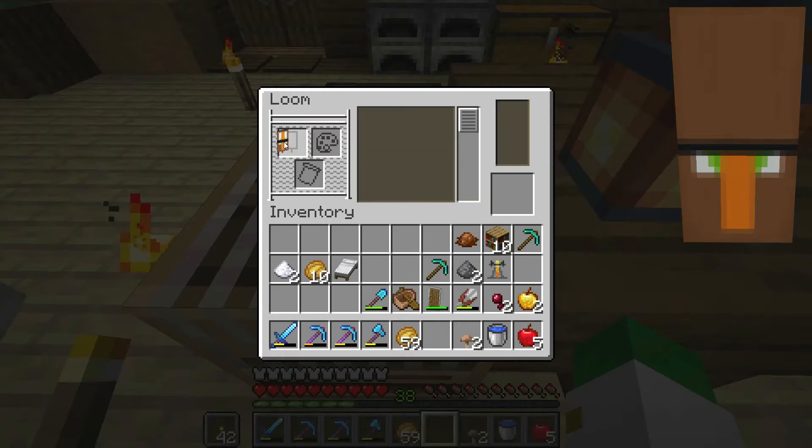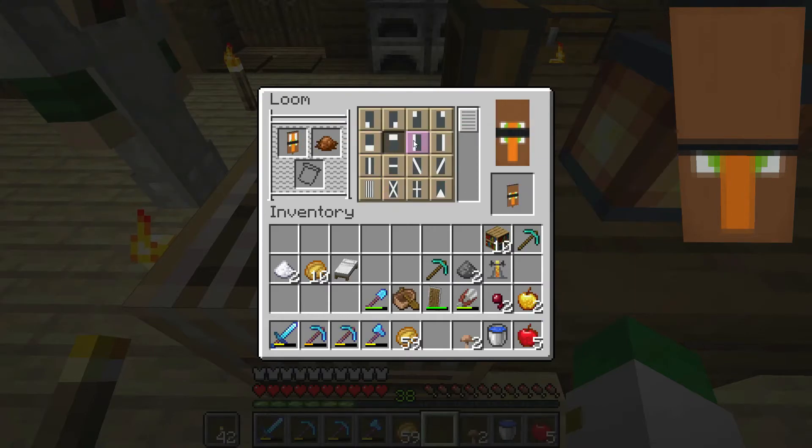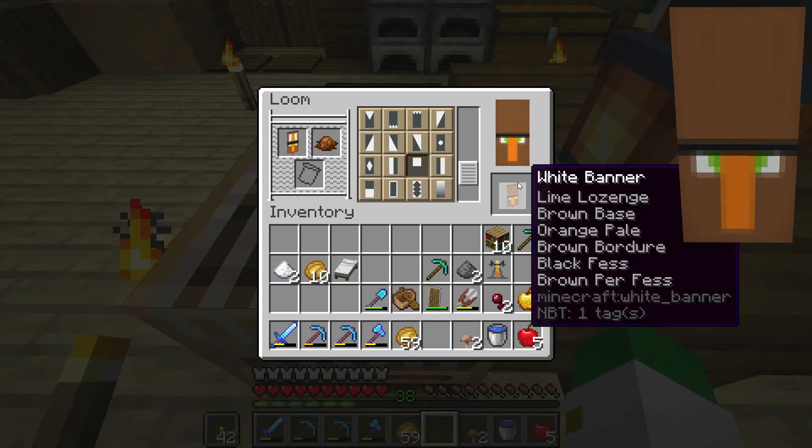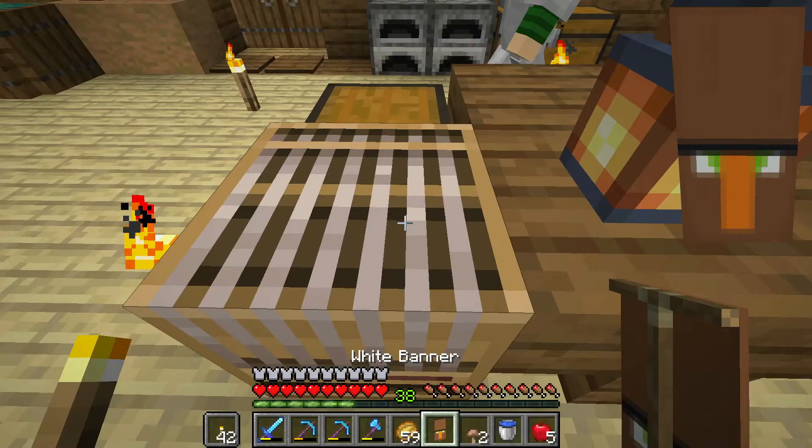And then we're going to end off with a brown furless. Hopefully you'll be able to see what today's banner is. Furless — I actually think is the top half of the banner. That is not today's banner, but today's banner is this. You can see it's a villager — it's a banner of a villager.